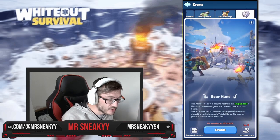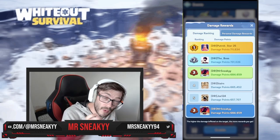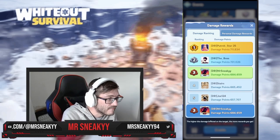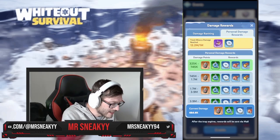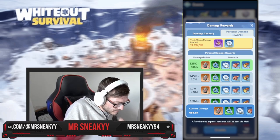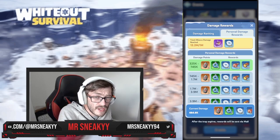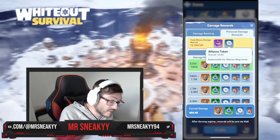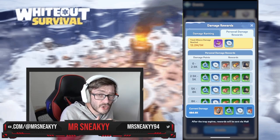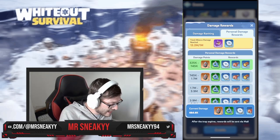When we go to the bear hunt tab in the events section, you're gonna be able to click the damage rewards. Here you'll see all the damage from the past — last one I came third, and we were testing out some different theories for this video. Then we go to the personal damage rewards, and this is where you actually see the reward table. No matter what, if you can get 1 million alliance damage, you're gonna get 5 sculptures for Sarge and 3,000 alliance tokens.